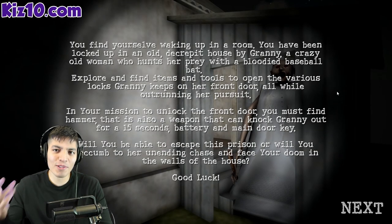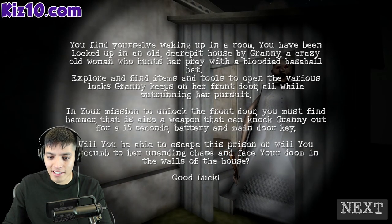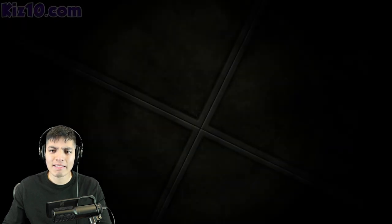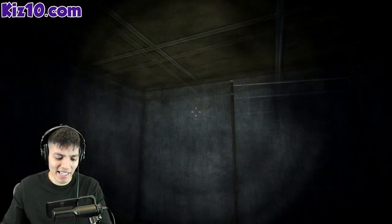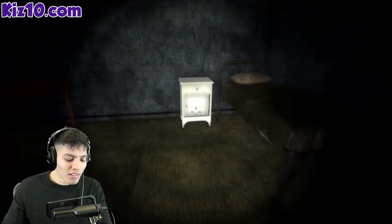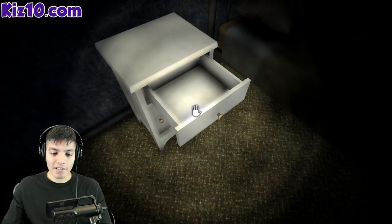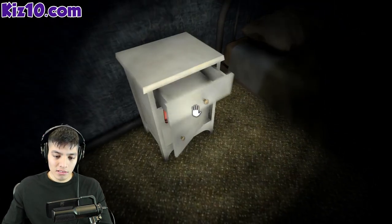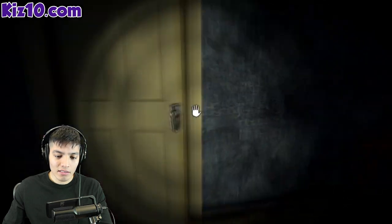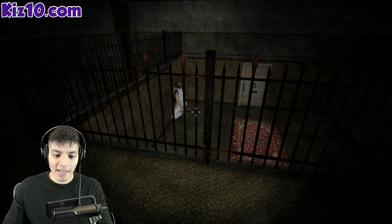Oh my god. Alright, so that's some cool little dialogue there to build up some tension, I guess. I like it. My god, you guys heard that? Like granny had a bad cough. Okay, so we're in the game. This is so weird. Let's open this. Press F here. So there's a med kit there. That might be handy for later.